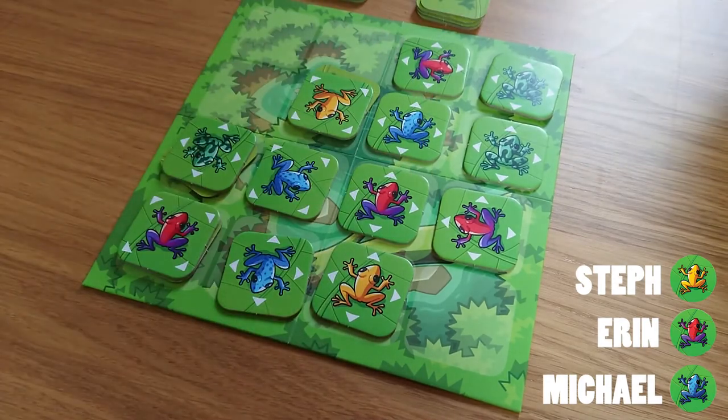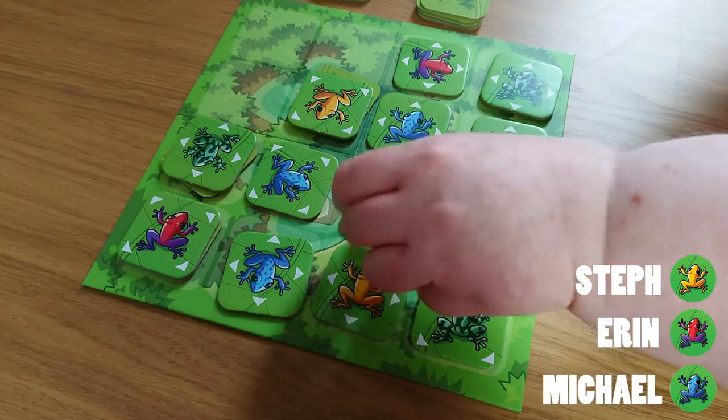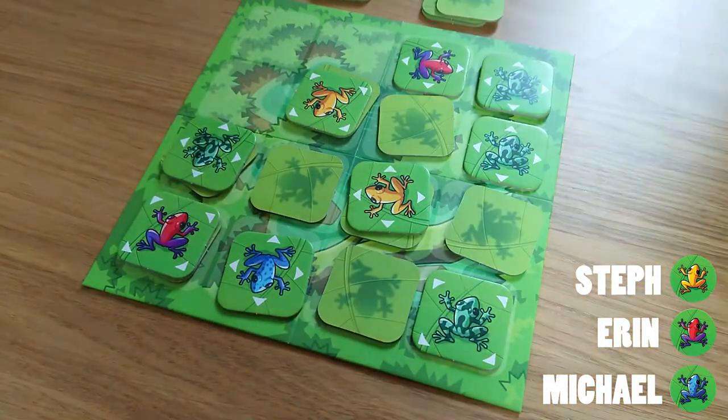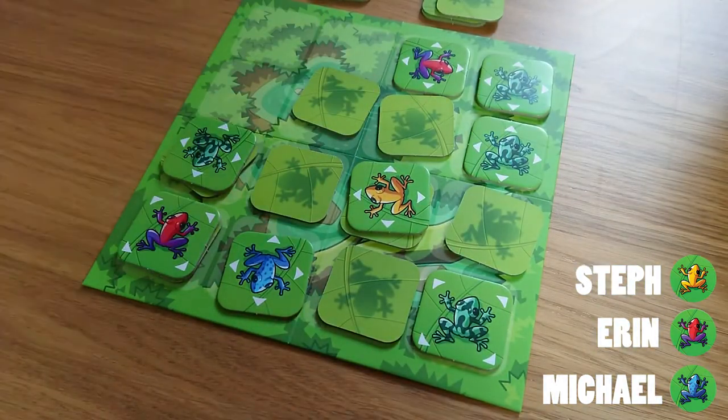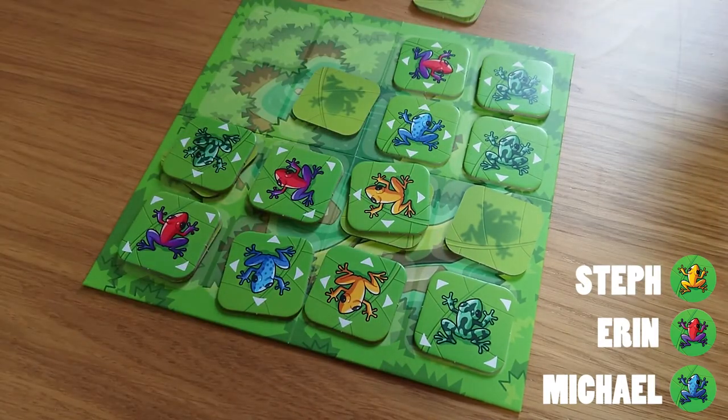Things are progressing very, very quickly here. The game will end when there is no space for a new frog to be introduced to the board, or if all of the players run out of tiles. But as you can see, things change on a sixpence — anything can happen in a game of Flip Over Frog as the strategical masterminds face off in this battle for the ages.